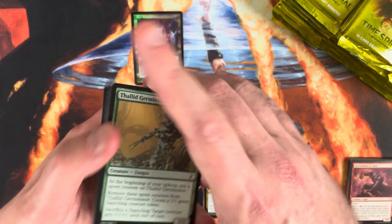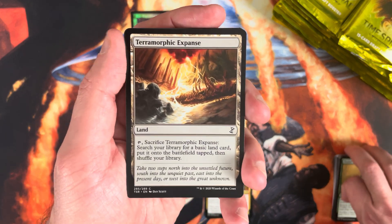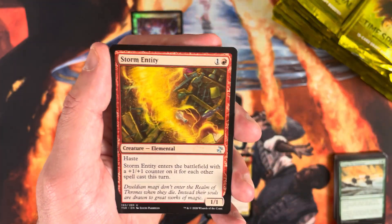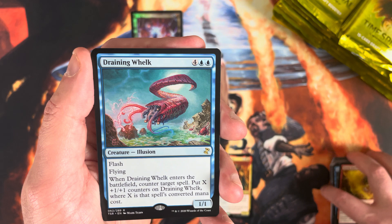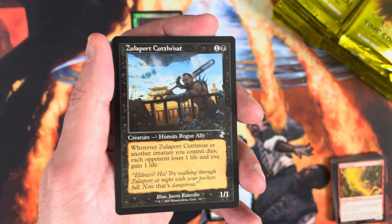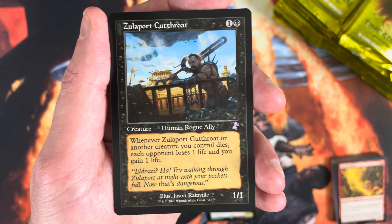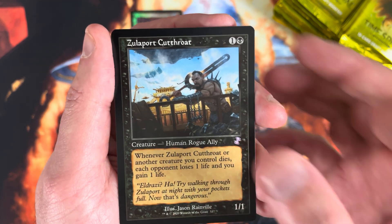The retro frame time-shifted Chalice of the Void is like $75, and Gemstone Caverns is still a $40-plus card. There are still really good hits in this set — it doesn't have to be a foil time-shifted or bust. Zulaport Cutthroat is probably in the $4 to $5 range as a time-shifted card; I'll throw it up top.